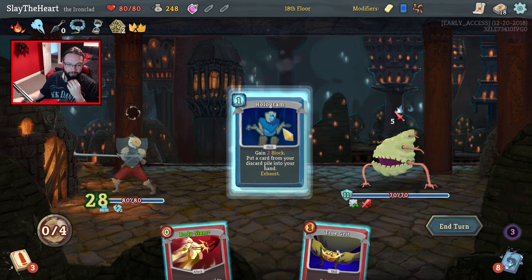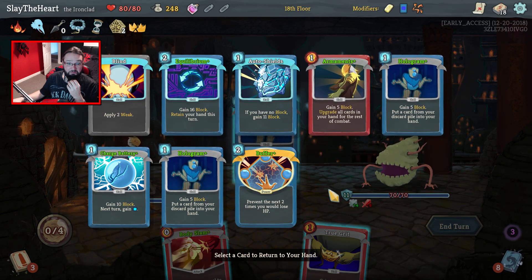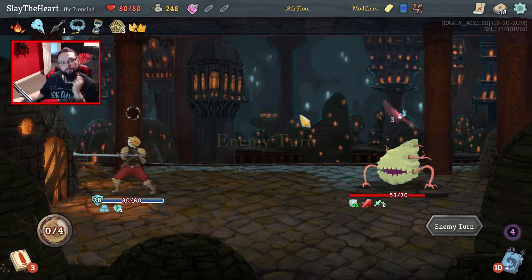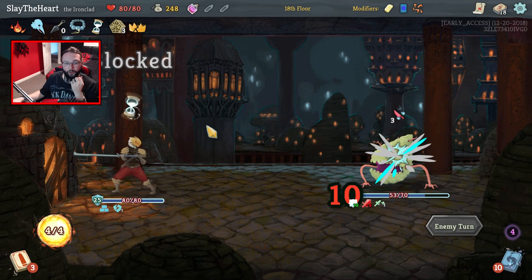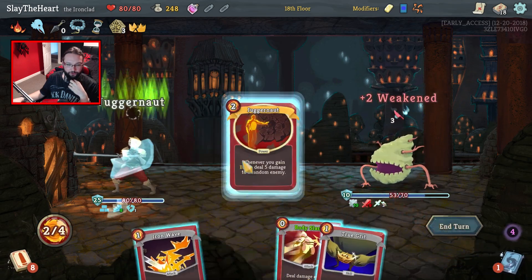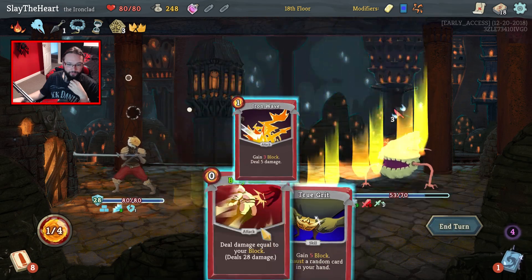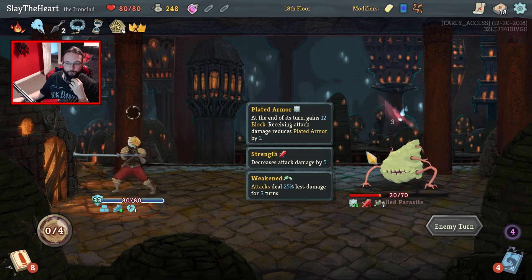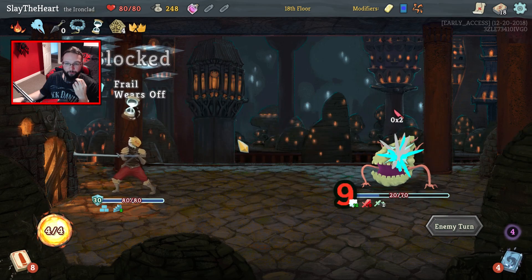We've got Barricade out, so do that. Hologram back, blind because it's free, and smash him. Oh, we've got this — this is like the perfectly crafted deck, it's just beautiful. Get Juggernaut out there, Iron Wave. You definitely don't True Grit — at least not yet. You've got no hope there — absolutely no hope.